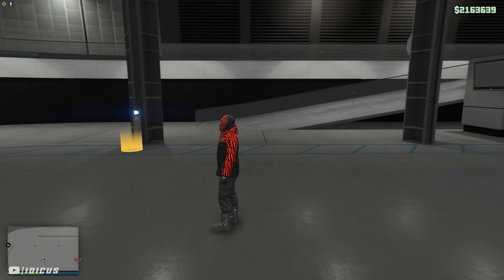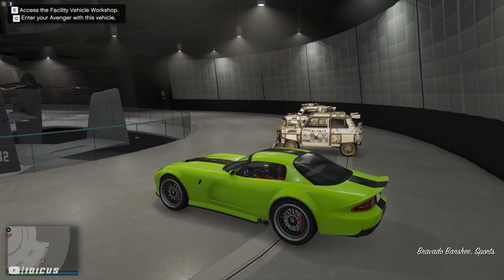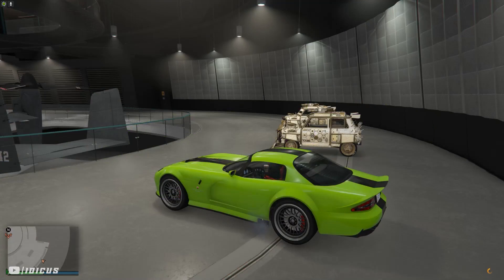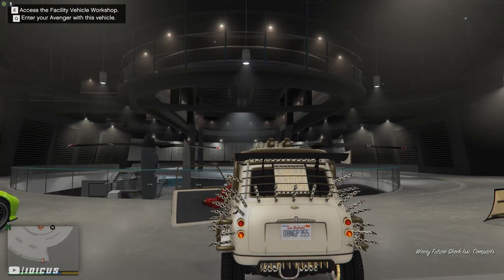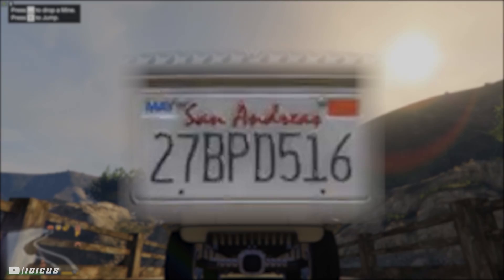Once again, if you've done it right, you should be back in your facility. To complete the cleaning process, jump back into that free car, go into the workshop, and change one thing. Exit the vehicle and get into your dirty dupe. You can see the plate number on the back — keep an eye on that, because when I drive out, it changes. And that, my friends, is how you can completely clean your dirty dupes.